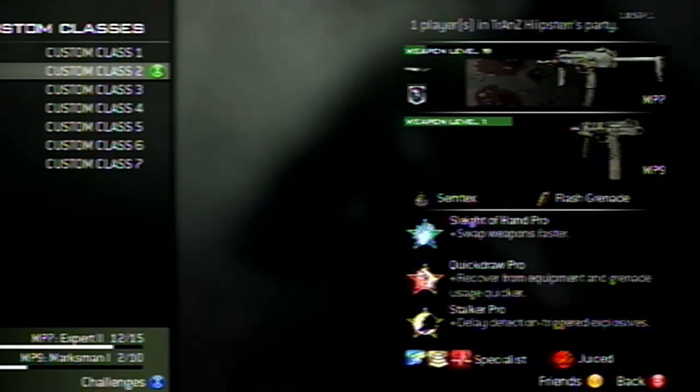Right now, I'm just going to run through our class. We got the MP7, Silencer, Focus. We got the MP9, Semtex, Flash, Sleight of Hand, Quick Draw, Stalker. You usually don't see me run Specialist a lot, but in free for all I'm going to do it. We got Extreme Conditioning, Sit Rep, and Specialist, and our Deathstreak is Juiced, which doesn't really matter. So let's get back to the gameplay and I'll tell you why I use these.